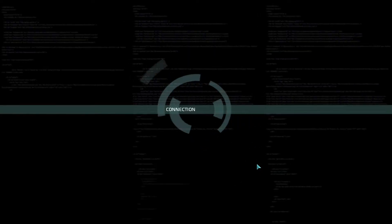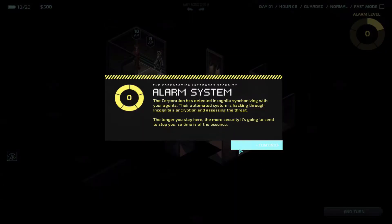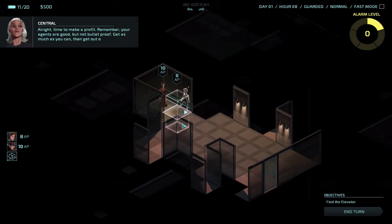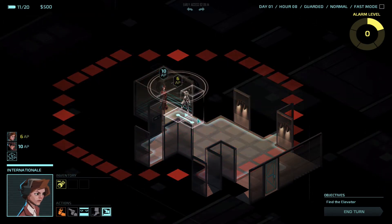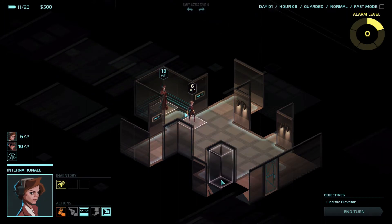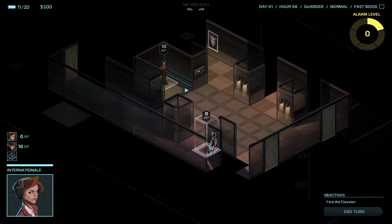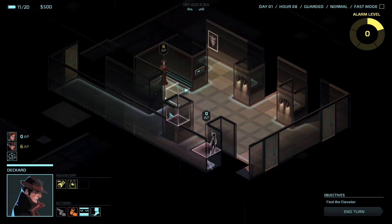We're going to skip this. And the level is loading. Alarm system. So we've got our two agents right here, and we're going to start off by looking for any electronic devices around me. There's nothing, so we're going to wander around. Internationale can't quite move as far as Deckard, but she can scan for computers and cameras and all that kind of fun stuff.